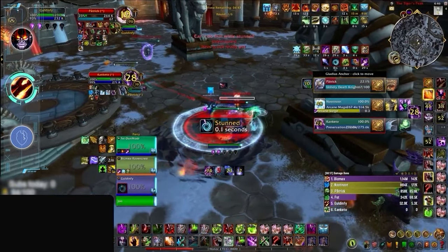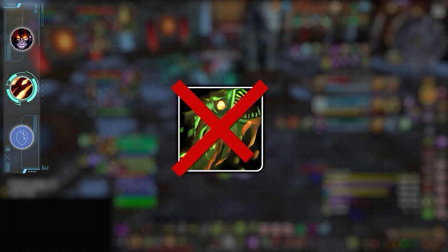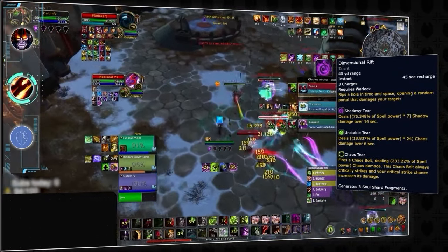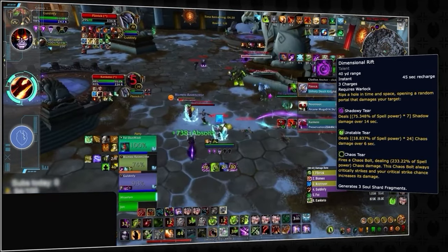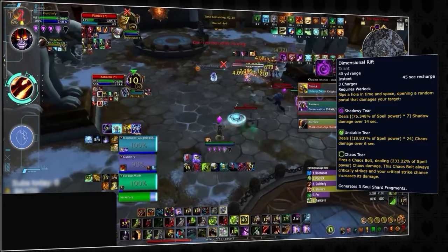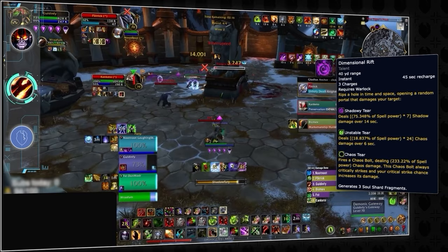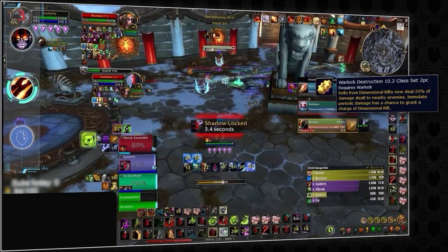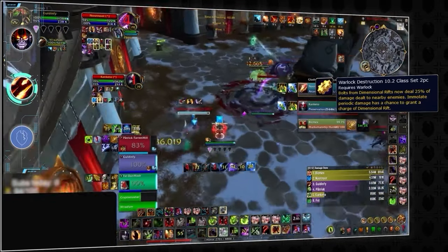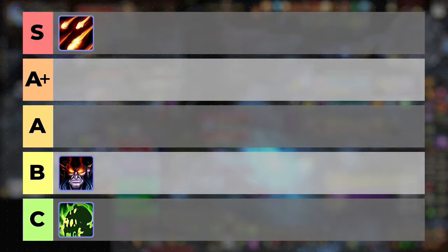Now let's go to the other extreme with Destro Warlock. If you think Chaos Bolt is the reason why Destro Warlock burst is ranked so high, think again. The scariest ability is actually Dimensional Rift — an instant-cast 45-second cooldown with three charges. Using all three at once is some of the scariest damage in the game, since it comes from a portal, allowing the Warlock to cast other instant spells simultaneously. The portals even hit through line of sight, and the cooldown can be reset with Immolate ticks. Dimensional Rift earns Destro Warlock a spot on the S tier.